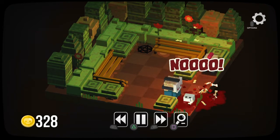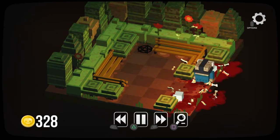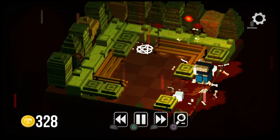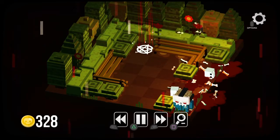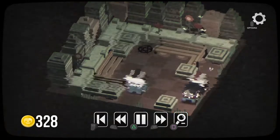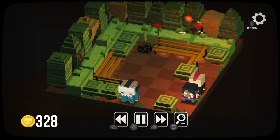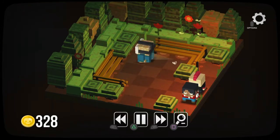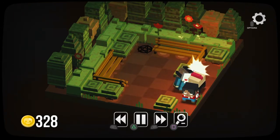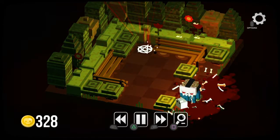Je vais vous montrer ce qu'il ne faut pas faire — on tue le premier, après on se retrouve coincé. Donc là ce qu'il faut faire c'est L1. On va faire comme ça : d'abord effrayer celui-là, et là on peut sortir.